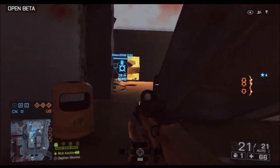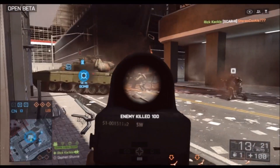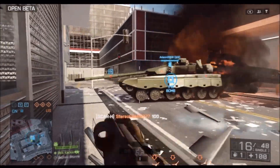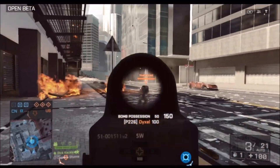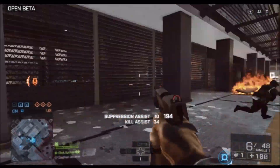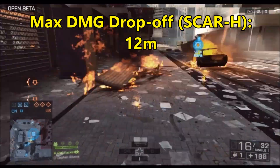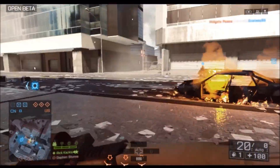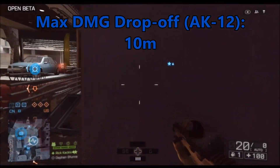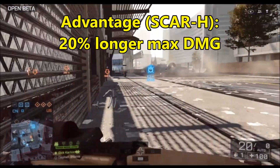Not only does the SCAR-H do more damage — you're going to be able to kill in 3 shots up close rather than 4 — but it carries this damage even further than the AK-12. The damage drop-off for the SCAR-H starts at 12 meters versus the AK-12's only 10 meters, a 20% advantage for the SCAR-H.